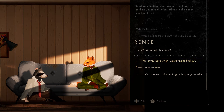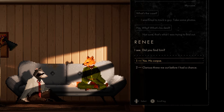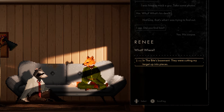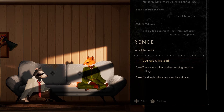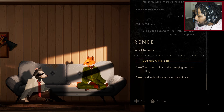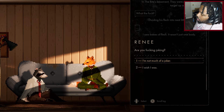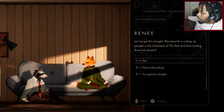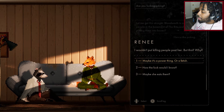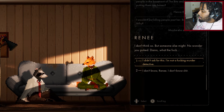Renee asks what happened. Howard reluctantly shares: he was hired to track a guy, take some photos, and he found him — his corpse. In The Bite's basement they were cutting up his target into pieces, gutting him like a fish. There were other bodies hanging from the ceiling, dividing flesh into neat little chunks — boxes of flesh. It wasn't just one body. Renee is shocked: 'Are you effing joking?' Howard: 'I wish I was.'